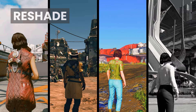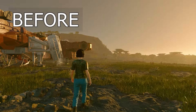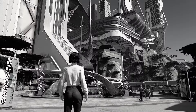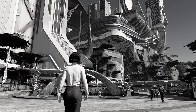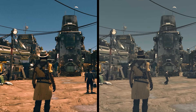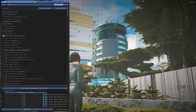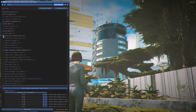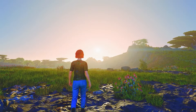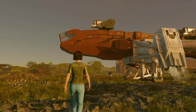Next we have visual mods. You can transform the visual experience of Starfield with ReShade mods. Whether you prefer a vibrant colorful universe or a classic black and white aesthetic, these mods let you adjust the game's colors and overall look to match your preferred style. It's like using Photoshop to edit your video game. If you need a complete tutorial video for any of these mods, check out my Starfield Mods playlist.